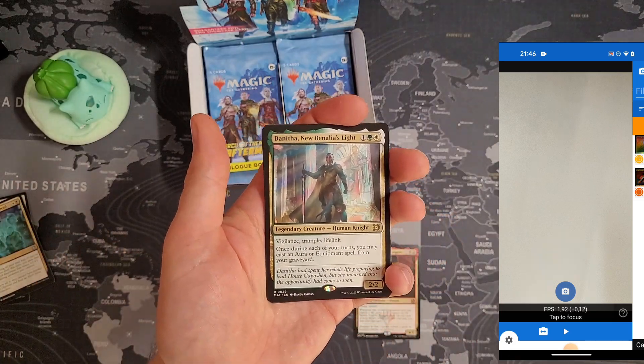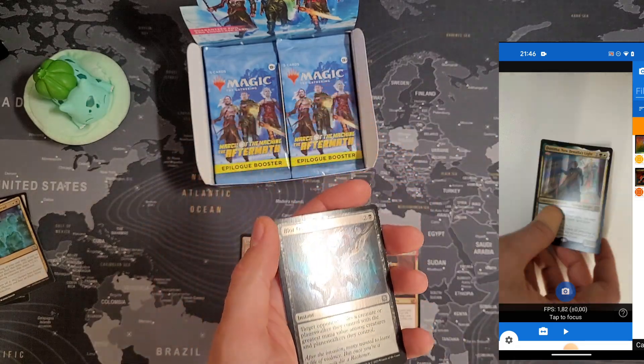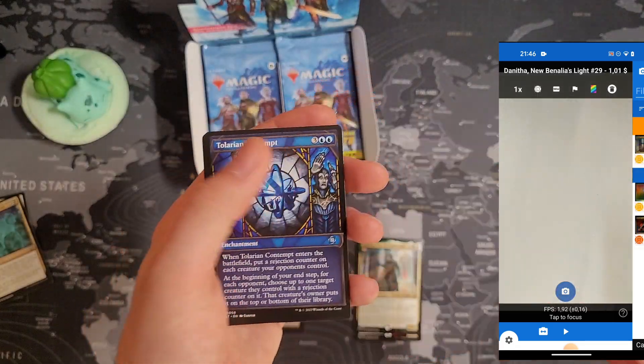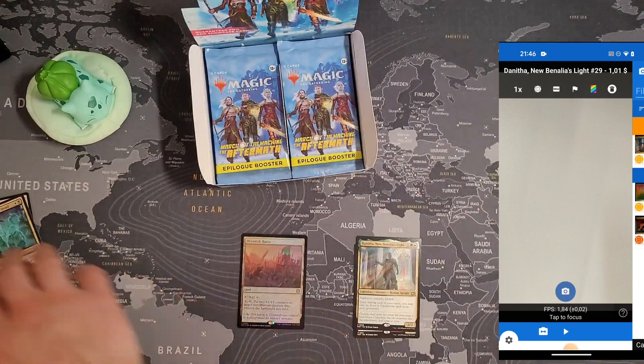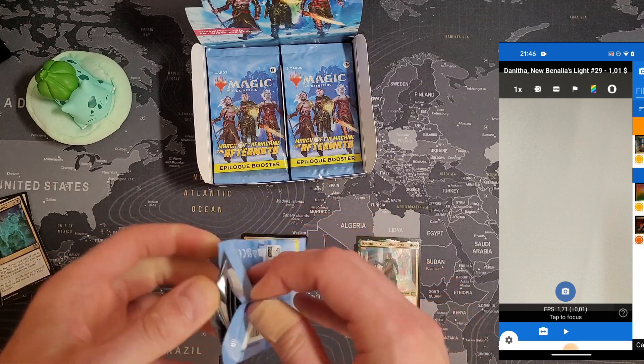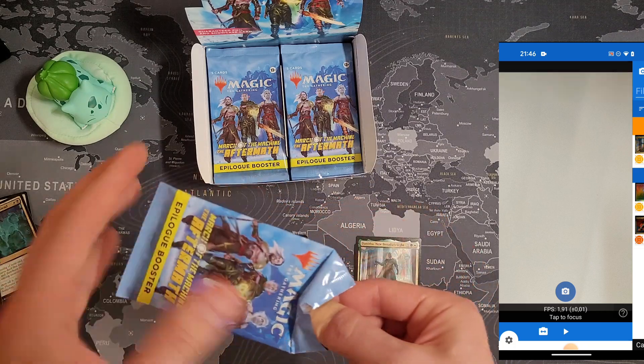We got another nice hit: Dennitha New Benalia's Slide — I thought it should be five bucks. One dollar. All right, maybe I'm mistaken or maybe the price already dropped.